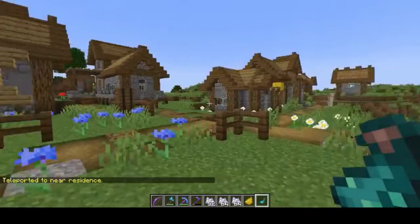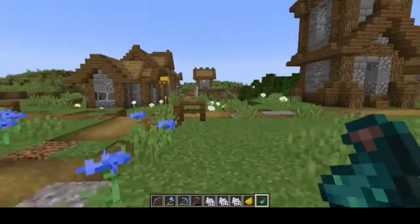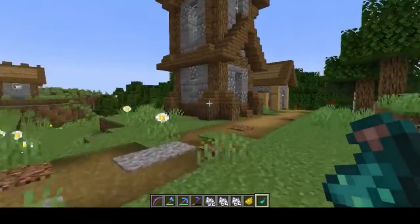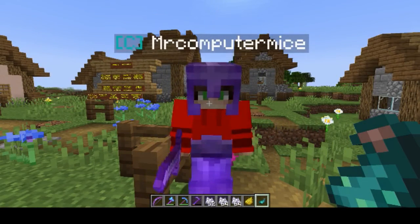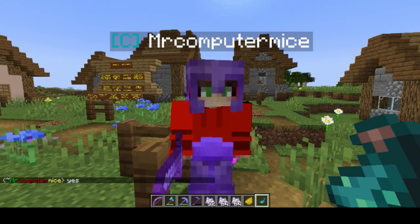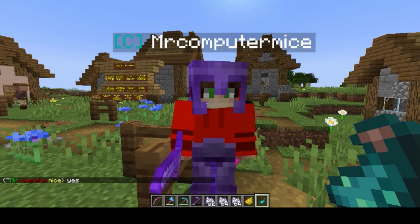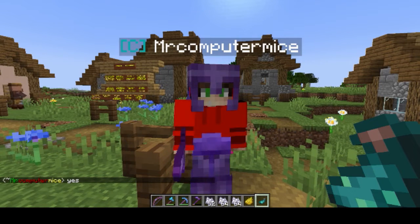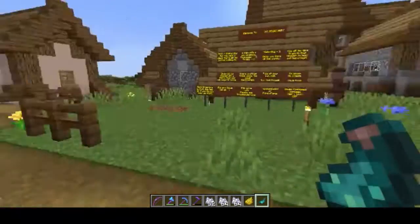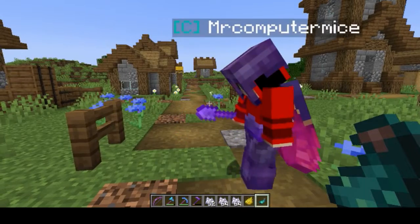You will need to think about what you're looking for — all the clues are in the village, the signs will be in the village, and the final prize will be in the village. Mr. Computer Mice is going to leave signs that look like this — let's have a demonstration of what the sign will look like.